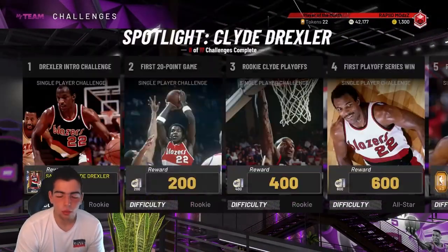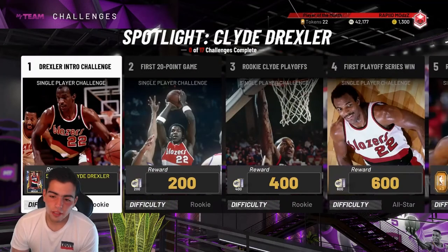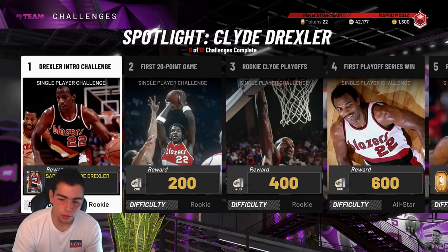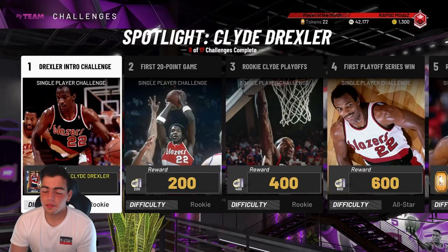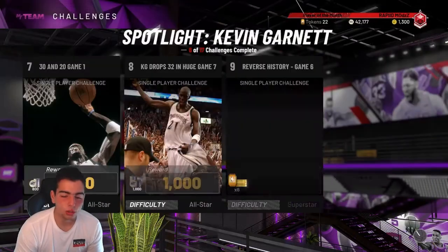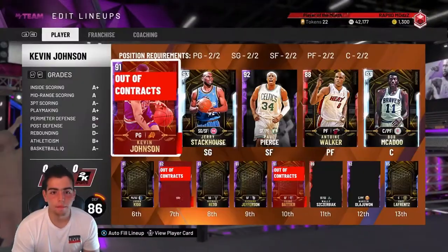If you really want Diamond players but don't want to play the spotlights, just play the first game, get that Sapphire Clyde, try to turn him into a Diamond and grind. That's the best method for me. I'm just staying away from the spotlights. The only one I really want to do is Chris Webber, because all my power forwards are really bad at rebounding and Chris Webber is an all-around beast.